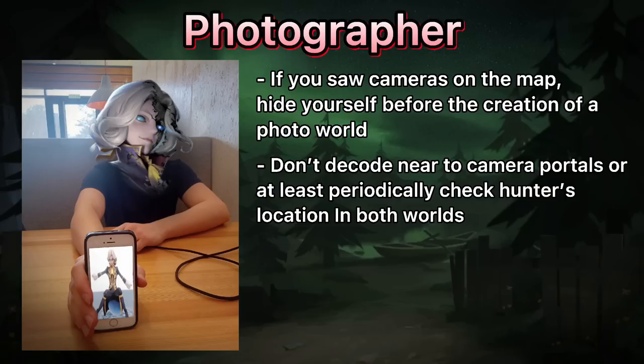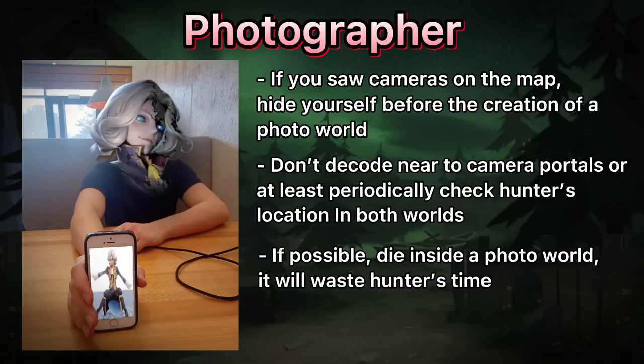Don't decode ciphers which are placed near active photoworld portals, but if you insist, at least check both worlds periodically for the hunter's location to avoid possible jumpscares. If you are in a last effort state or having doubts about your kite, enter the photoworld and die there, because the chair countdown isn't working in that place.